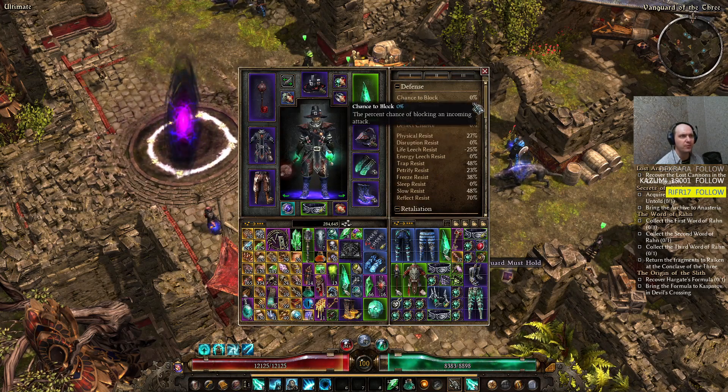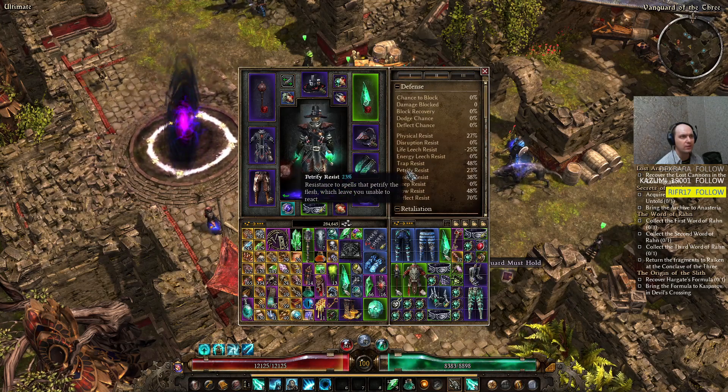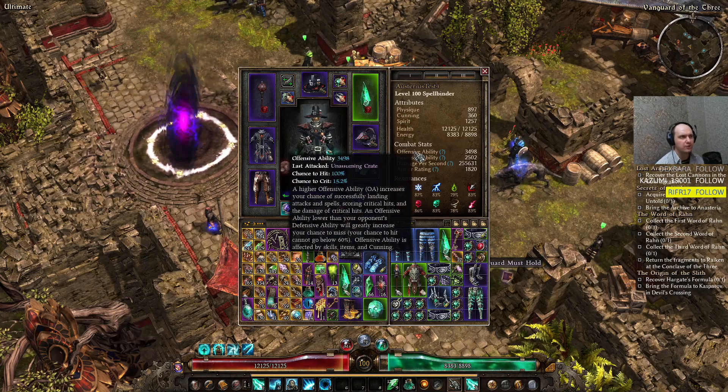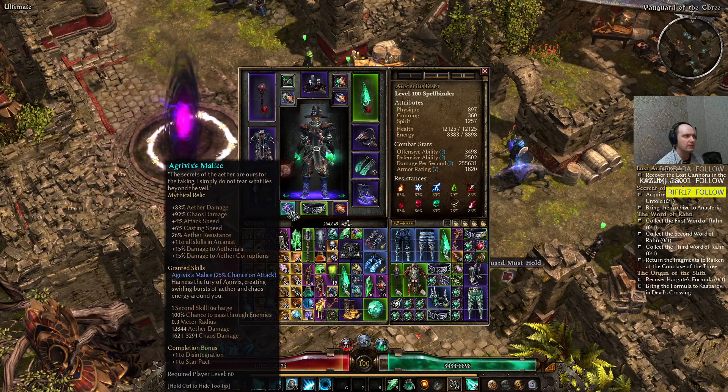My Physical resistance for this build is 27% — very decent for a mage build. Our actual Offensive Ability when buffed is around 3700, and Defensive Ability is reaching 3k. Defensive Ability is actually going to get good numbers the moment we take heat and drop below 75% health. For the artifact, we're using Agrivix's Malice.